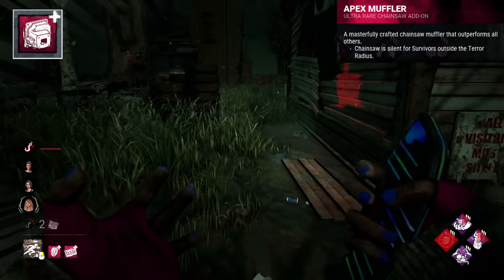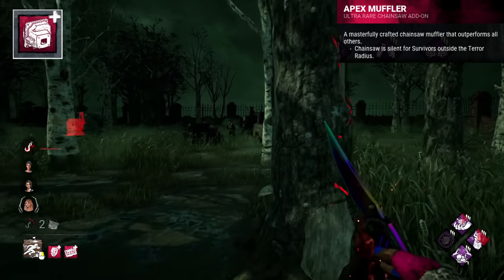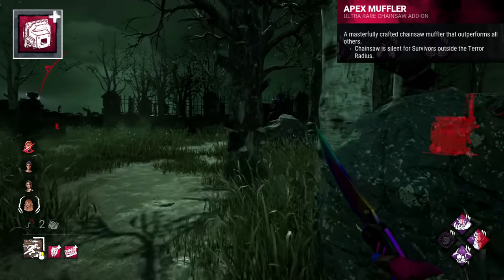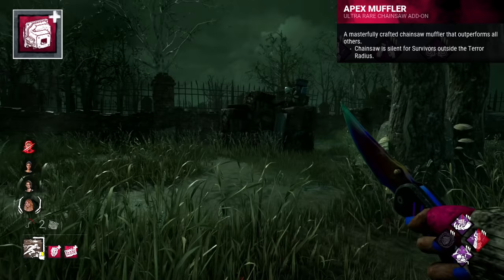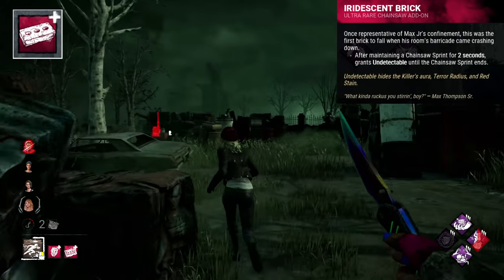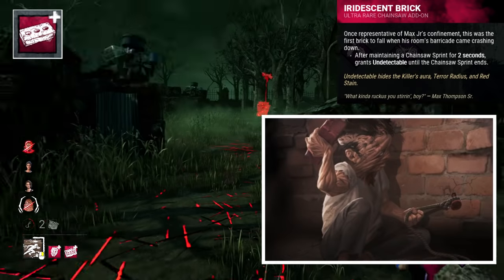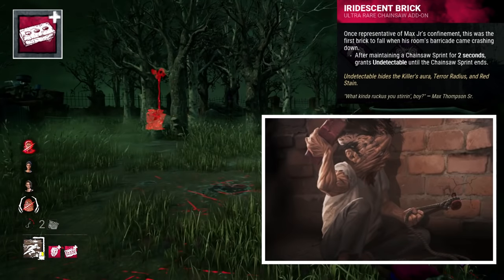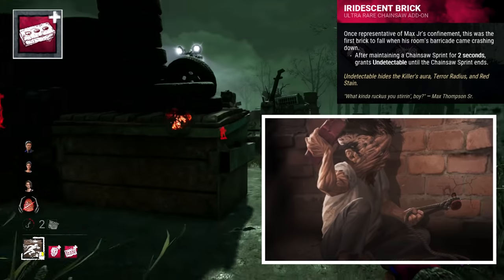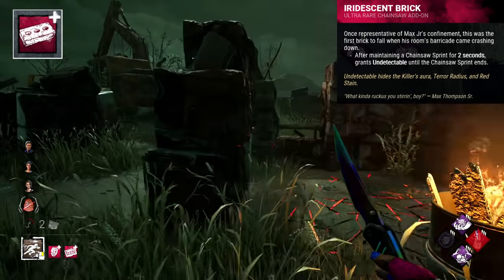Apex Muffler is a masterfully crafted chainsaw muffler that outperforms all others, likely constructed by Billy himself based on the perk Tinkerer. This may represent the freedom he received upon his escape. The Iridescent Brick, on the other hand, represents his confinement — we can see this exact brick in the Tome 5 trailer, described as the first brick to fall when his room's barricade came down. He was locked in a dark room by his parents for his entire life, until he broke out and killed them as an adult.